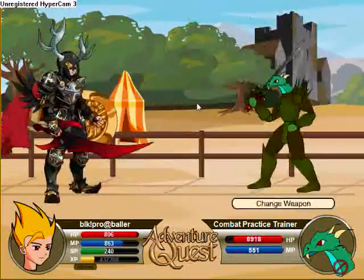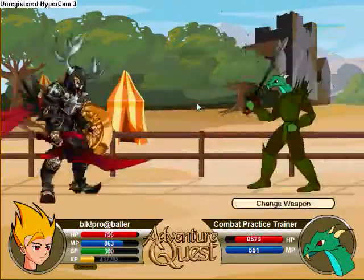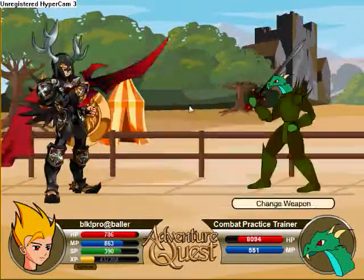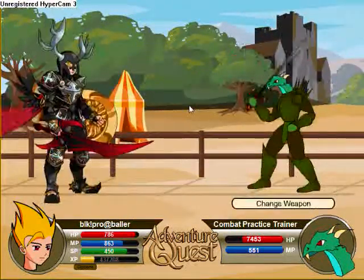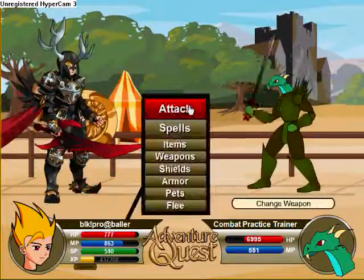That was the spell you can get from the armor. It's good. It disables your opponent for 3 turns from attacking — well, a chance of attacking — 37%. And the armor has great resistances, like 30-some resistance to darkness, and fire's decent.